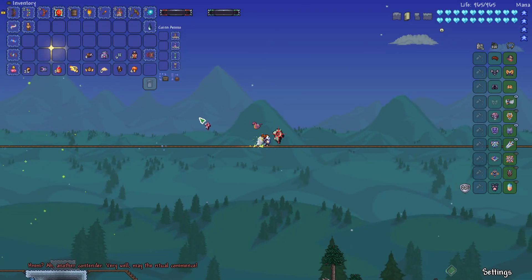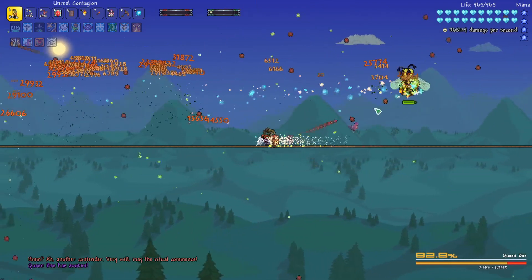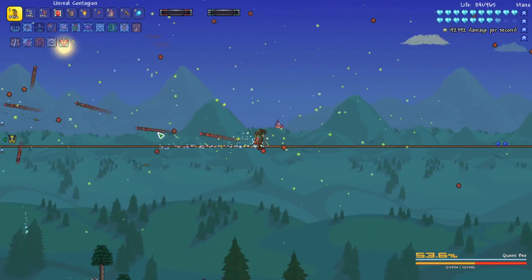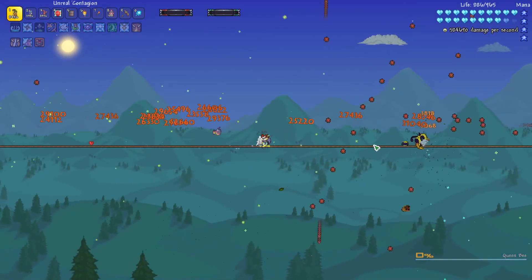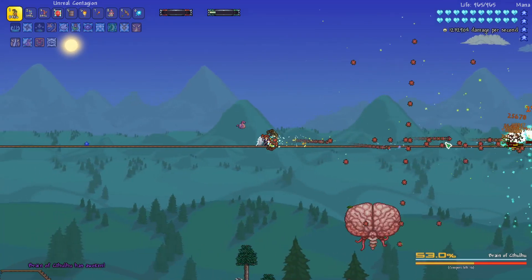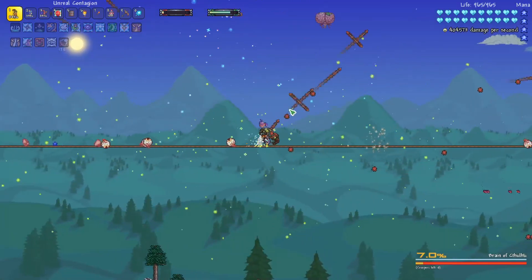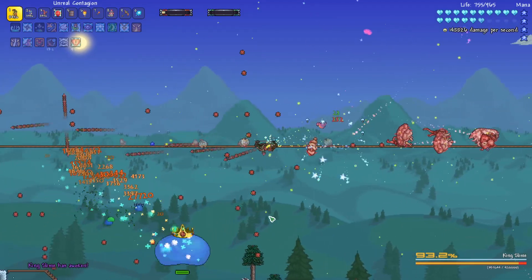Let's go ahead and try just a couple bosses so I can show you what I'm talking about. A lot of times when we do Boss Rush for the weapon showcases, the Queen Bee actually takes a little bit of time, but right here it's just so fast. And this clear with the Brain of Cthulhu is probably going to be quite fast as well — only two charges. That's way faster than any other weapons I've reviewed recently.